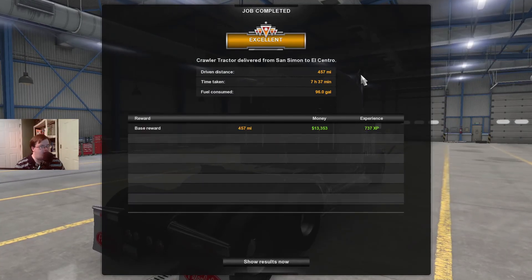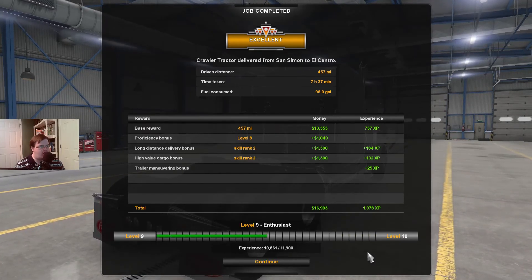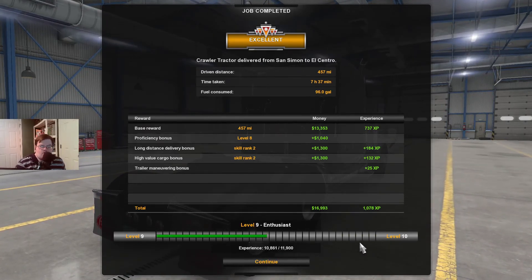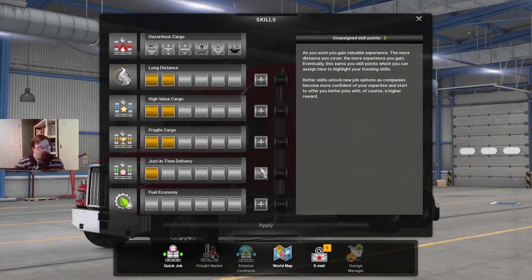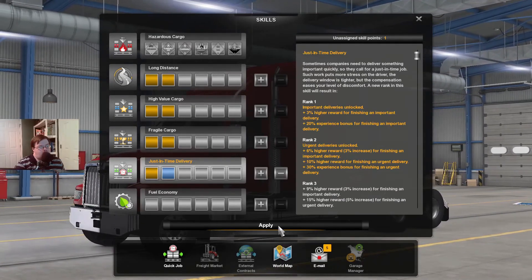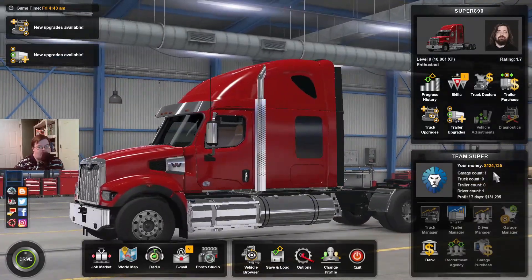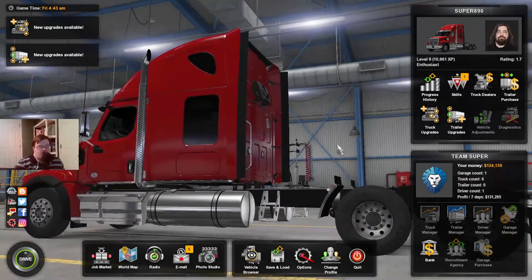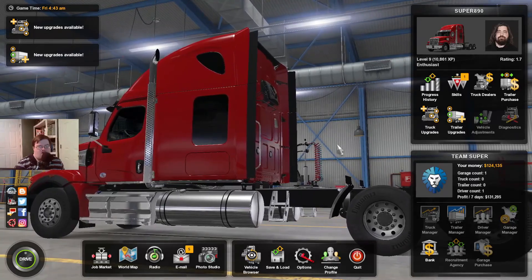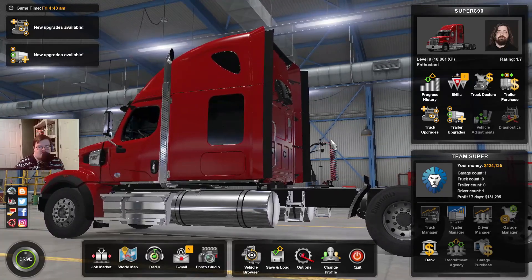All right everybody, that was awesome! We should be level nine now — and yes, we are level nine! So that's it today for American Truck Simulator. Let's see how much money we got — we need to assign a skill point too. Just in time delivery — that'll be fine. We are at 125,000 now, which is awesome. We need 25,000 more to get our first truck. If you want to see more gameplay, just leave a like and subscribe. Thank you for watching — I'll see you guys later! Bye-bye.